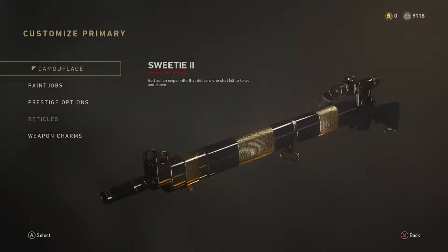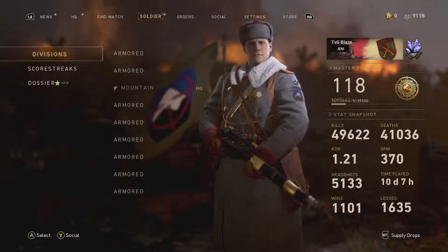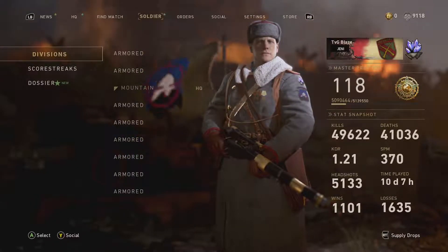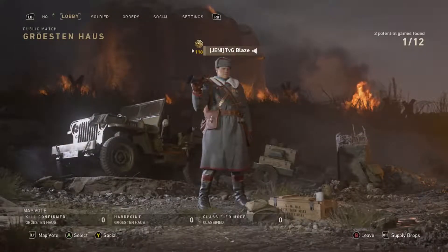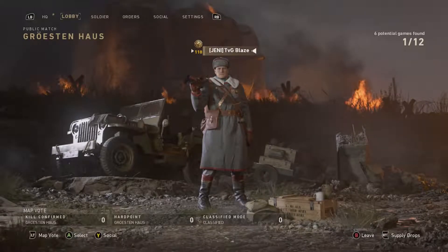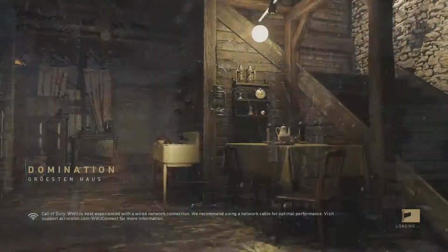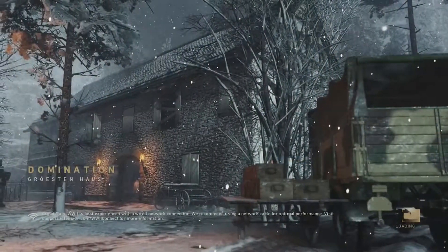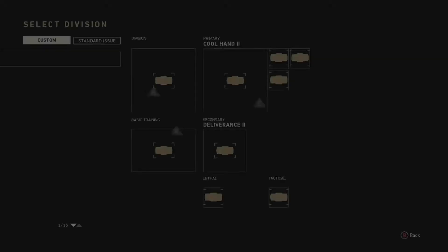I don't know how this is going to be because I haven't used a sniper rifle in a very long time in this game. This could take very long and be very difficult, or this could be very easy and quick. We are going to jump into a game and see what we can do with the Lee Enfield. Our first match is going to be on Gaston House because the map is small and would be good for clips and good for snipers.